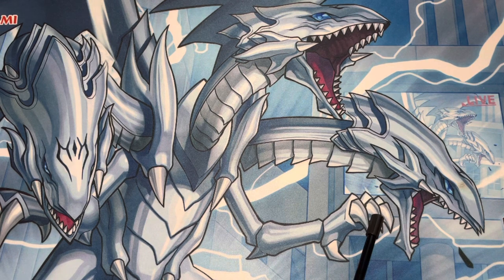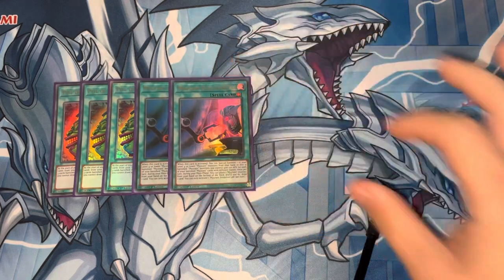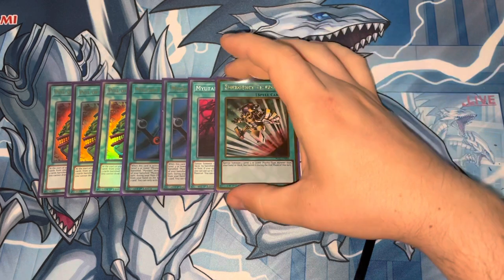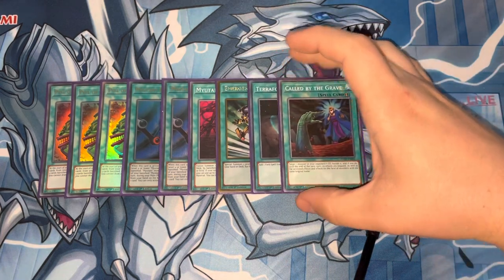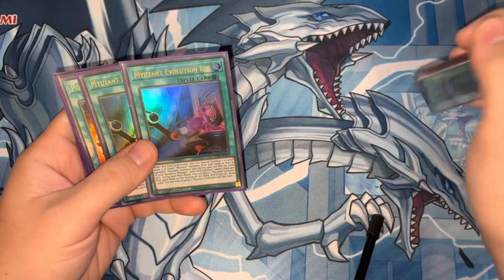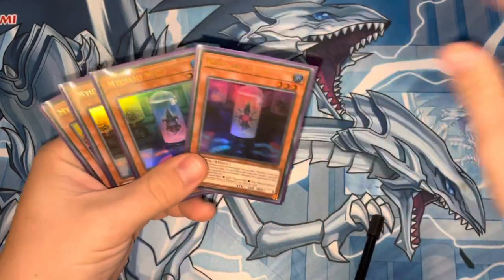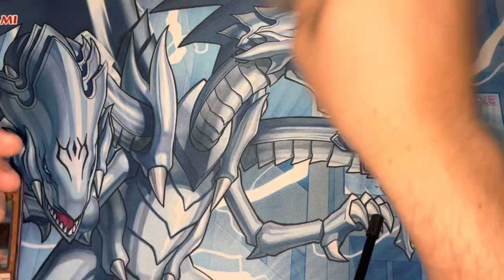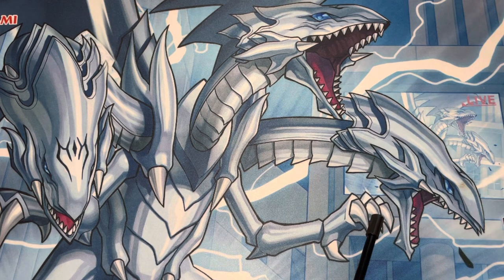For the spells, we're playing 3 Pot of Extravagance — you don't really need your extra deck too much in this deck. I'm playing 2 Mutant Evolution Lab plus 1 Terraforming, which will come up later. I'm playing 1 Mutant Fusion, 1 Emergency Teleport because the 2 lower level Mutants are both Psychic types, 1 Terraforming to act as the 3rd Evolution Lab, and 1 Called by the Grave. Mutant Evolution Lab, when you activate it, lets you special summon a level 4 or lower Mutant monster from your hand or banished zone. One play you can do if you open both MO5 and ST46 is summon ST46, search the field spell, use ST46 to tribute itself and banish the MO5, and then use the field spell to bring back MO5, which gets you into 2 of the bigger Mutant monsters, because you can then banish the field spell to get Mist out of the deck.